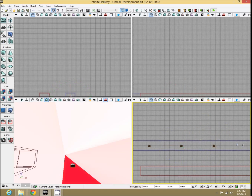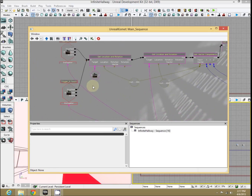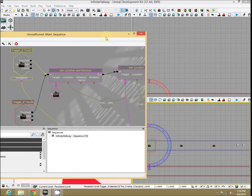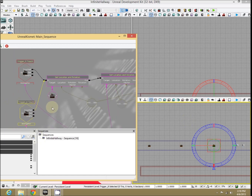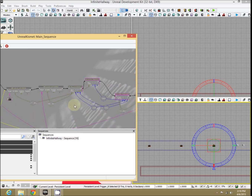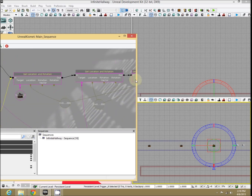Once you have those set up, the rest of this is in Kismet. So let's open up Kismet. This is probably the most advanced of all our tutorials so far. Here are our two triggers — our beginnings and ends. Let's take a look at which one's which. Trigger five is this end point, and trigger eight is our beginning point. It doesn't really matter which one's which because they both feed their touched events into this node. I strongly recommend going through our teleportation tutorial before doing this one, because if you've done that, you will immediately notice what this is — this is an extended version of our advanced teleporter, using get location and rotation and then set actor location.